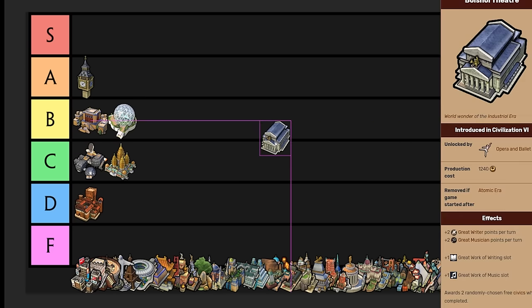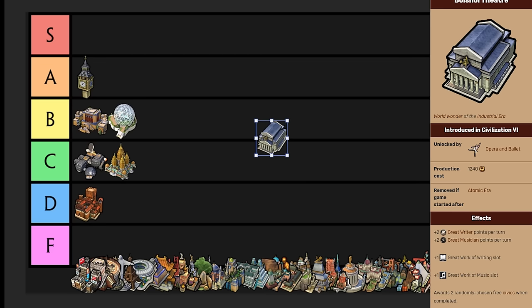Bolshoi Theatre is a cultural wonder. It gives you two great writer points and musician points per turn, one slot each of writing and music, and two free civics when completed. It has to be built next to a theater square on flatlands. I used to build it in every single culture game, but lately I've found it kind of lackluster. You only get one slot of writing and music — I'd rather just build a broadcast center. The free civics are nice, but if you're max min-maxing your culture, you'll build them in a couple of turns anyway. I have it in B tier — it's a good wonder, just not absolutely crazy. It's definitely not A or S tier. I like building it because it's pretty easy to place. B tier for Bolshoi.